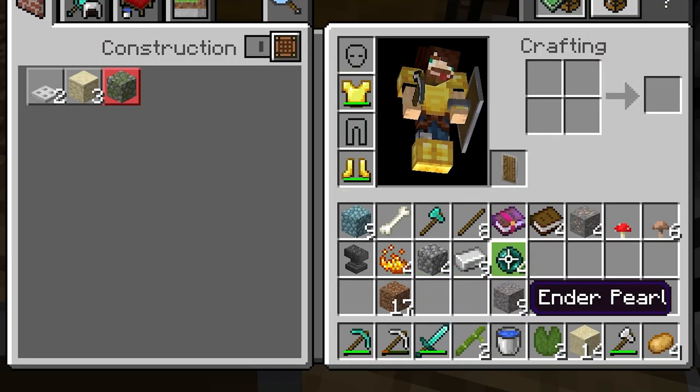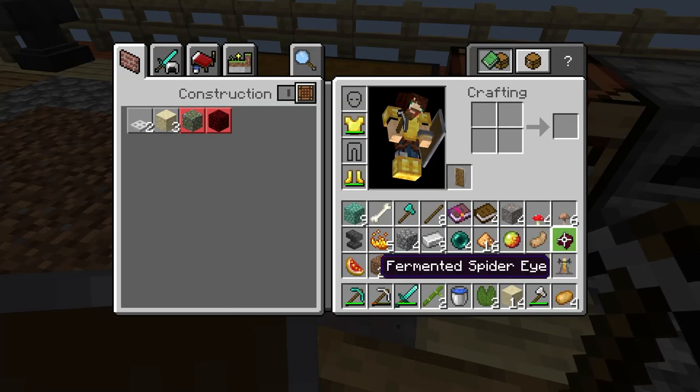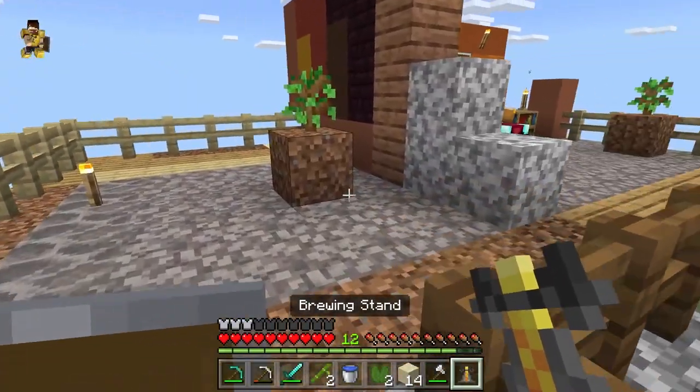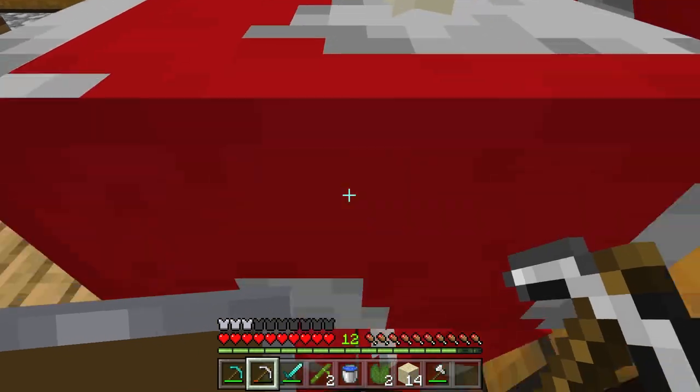We got some blaze powder and some ender pearls. We got some magma cream, fermented spider eye, another brewing stand. Just put that back here, I guess. Mooshroom cow - get out of here please. Go.